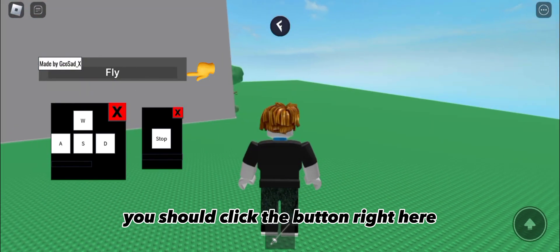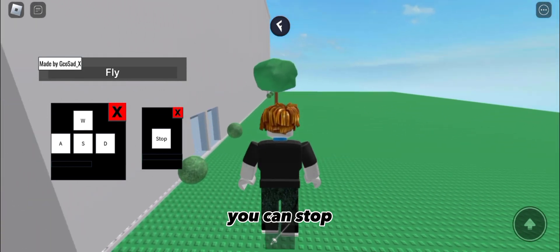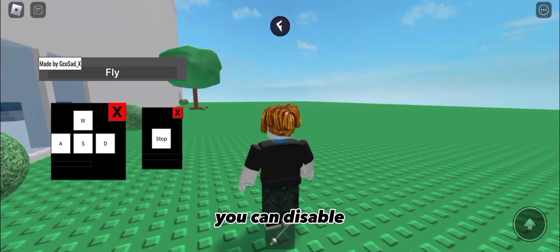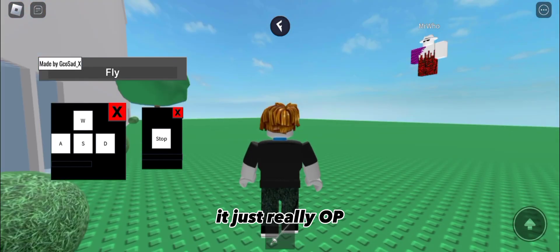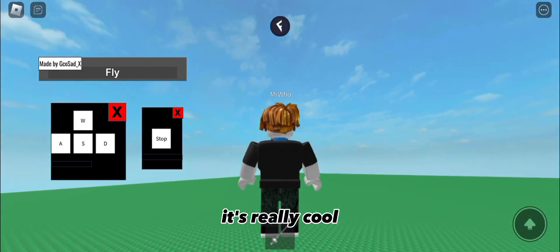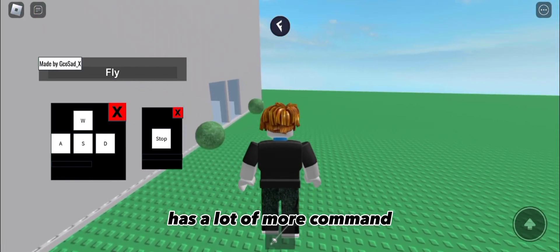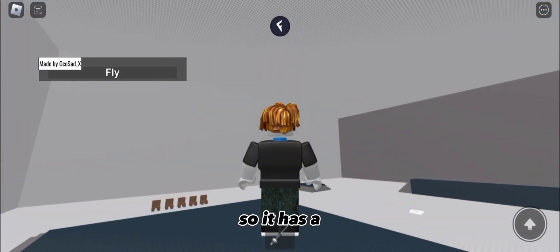If you want to stop flying, you just click the button right here. You can enable it again, stop it, fly, or disable it. It's really OP. You can stop it right here wherever. It's just like if you were on a PC. It has a lot more commands.